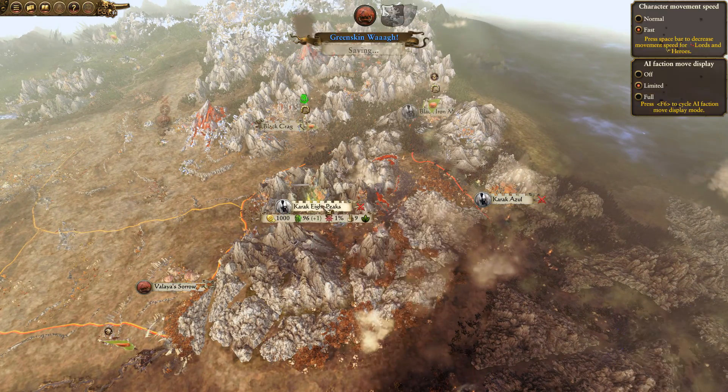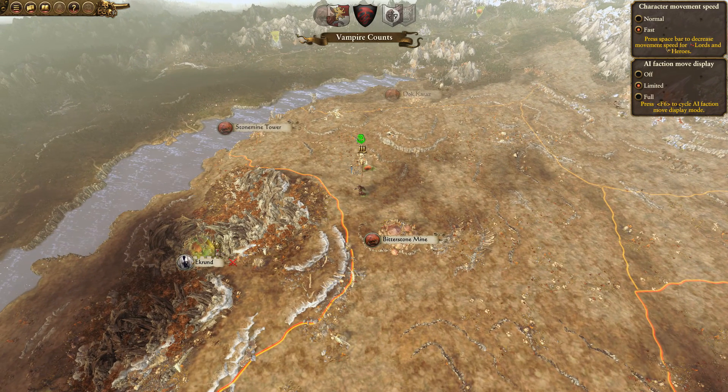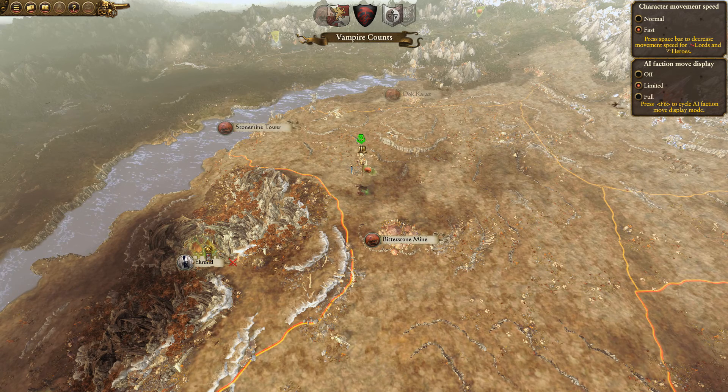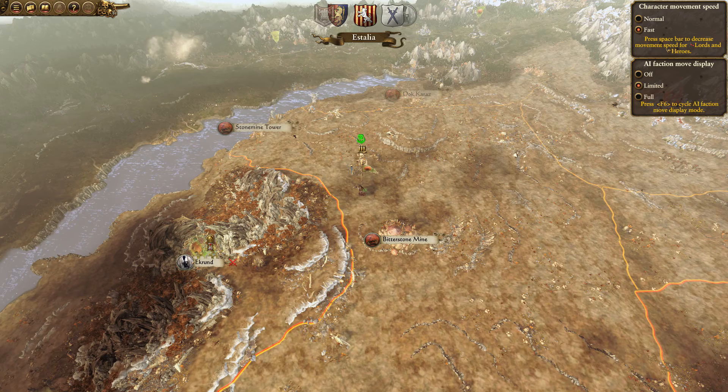He'll jump in — it'll take a couple of turns to take that. He can hopefully take the next one — not sure if he's got enough troops left, but we'll see. Things are really starting to swing around now. Top Knots were at one stage the most powerful force on the map, but it doesn't seem to be the case anymore, which is good.